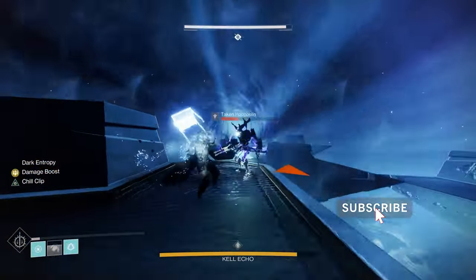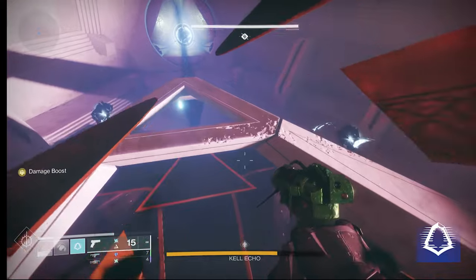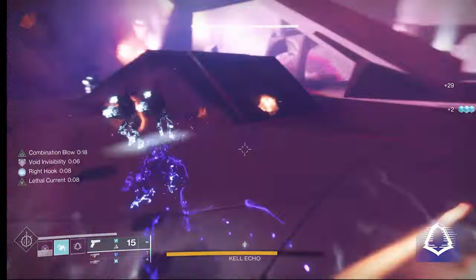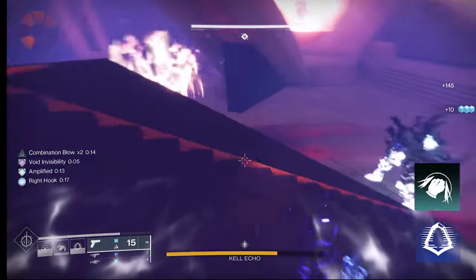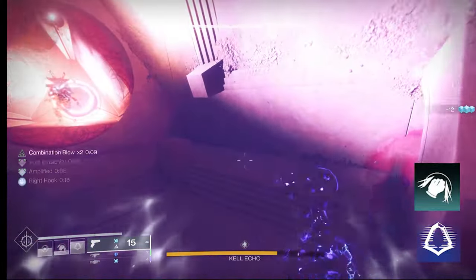This build is going to be very melee-focused, because we need our powered melee. To get that, we're going to use Gambler's Dodge. Gambler's Dodge allows you to dodge near an enemy and get your powered melee back immediately. You also have Combination Blow, which increases your melee damage and stacks three times. Successful kills refill your class ability — your dodge — and restore a small amount of health.